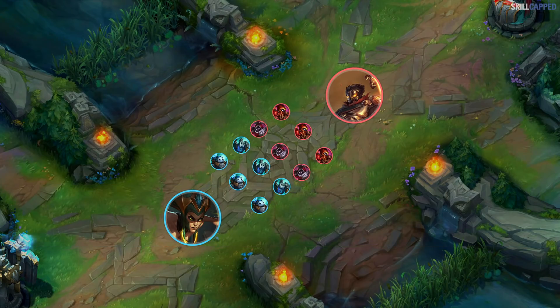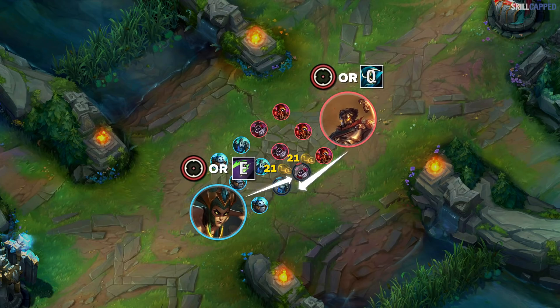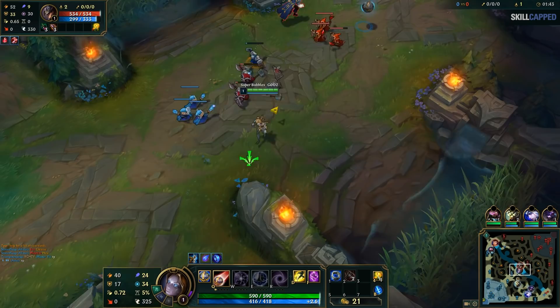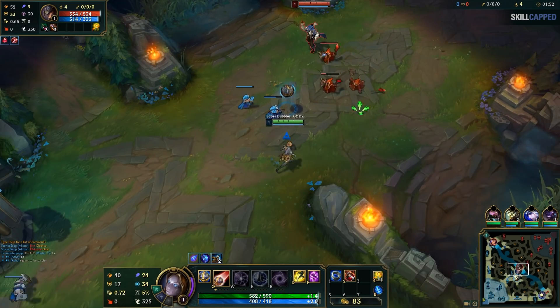One of the first things to know about trading is that most trades are in some way based around what is going on with the wave. The whole point of minion waves is obviously to get gold from them. To get gold, you need to last hit them, and to last hit them, you need to auto attack or cast a spell on them as the creeps get low. This basic concept is the simplest and yet most effective trading technique to master, but players in low elo are not thinking about this enough — their trades and ability usage are entirely random, leading to more missed skill shots and wasted opportunities.